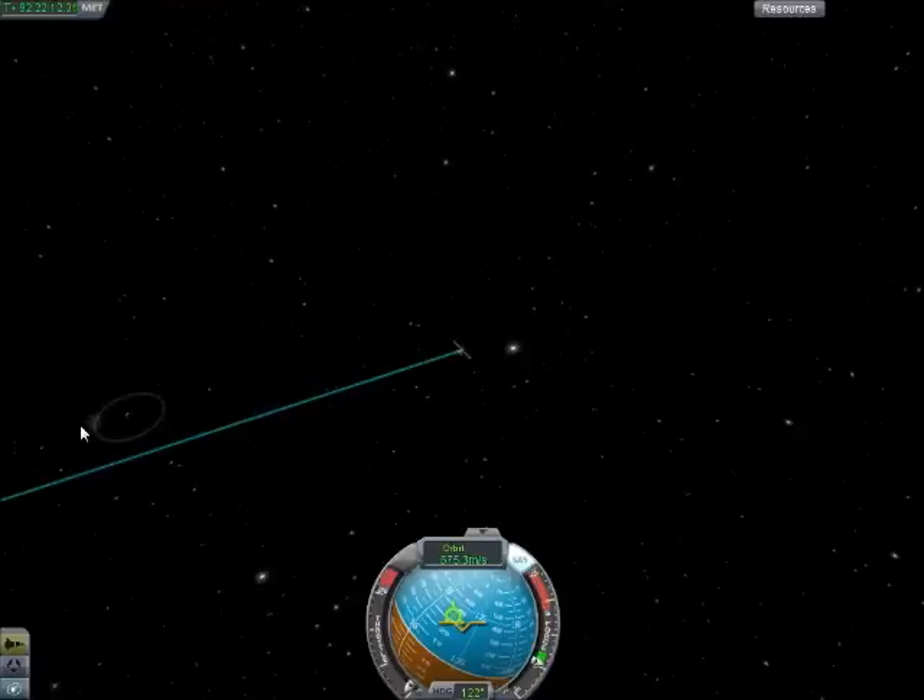There's Duna and Ike. I'll set this as a target so we know where the planet is. What I should be able to do is bring our periapsis down more, which will help a lot.